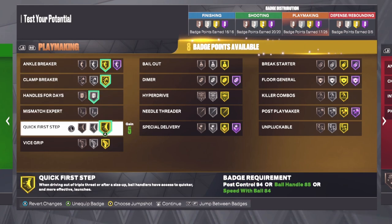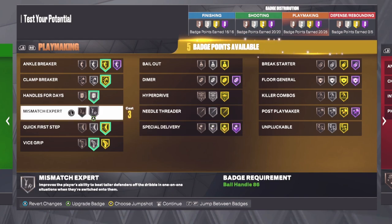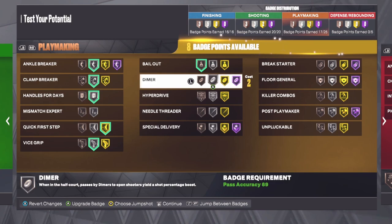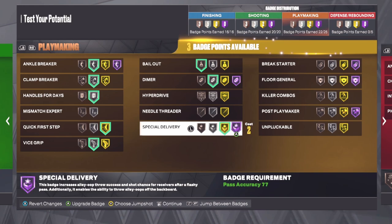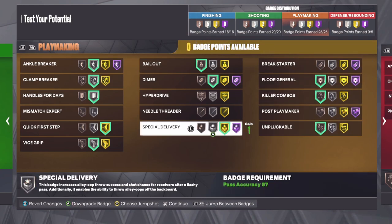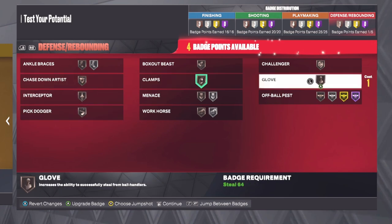For playmaking: ankle breaker gold, clamp breaker gold, handle for days silver, quick first step gold, vice grip at silver at least since that's the minimum, special delivery — I'll put some at silver to have more badges — dimer at silver, special delivery at gold, and unplugable. This way you'll be able to ball handle really well and still do some fancy passes.